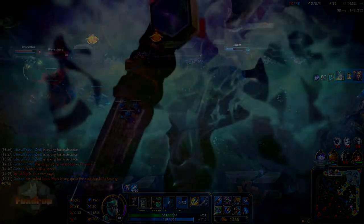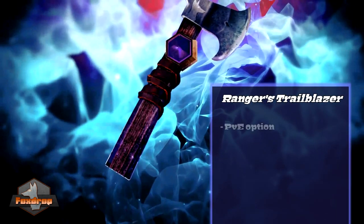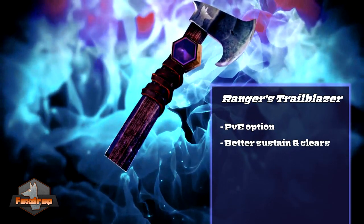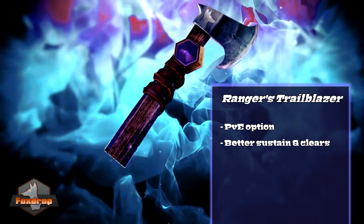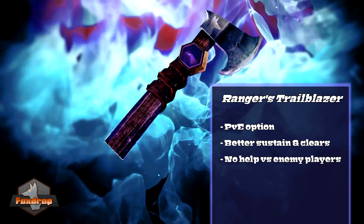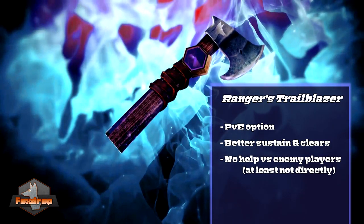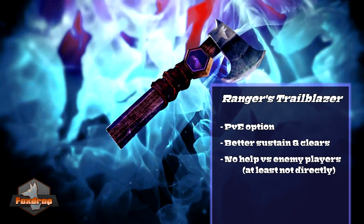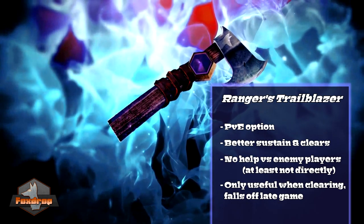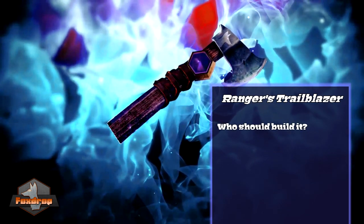Let's take a look first at the Ranger's Trailblazer. Rangers is the PvE option — it helps you in the actual jungle by giving you decent sustain and a boost to your AOE clearing. Every rose has its thorn though, as Rangers gives you no tools to help you in skirmishes, ganks, or teamfights. That said, it can still indirectly boost those things by making you healthier for them or helping you arrive to them more quickly. The less you're killing jungle monsters, the less useful it becomes — specifically, the later the game goes, the less benefit you'll see from it.